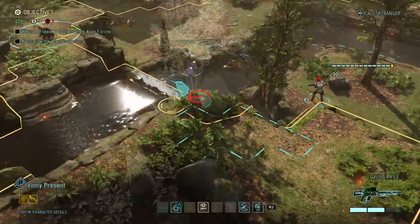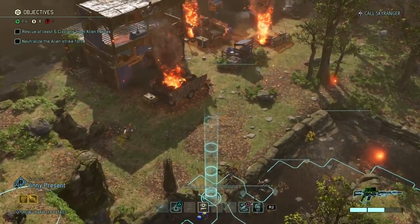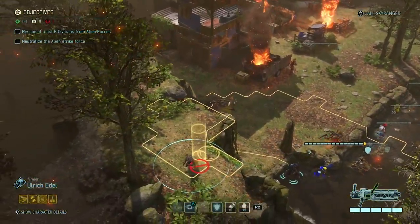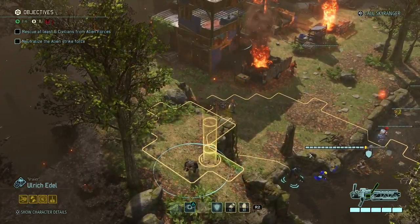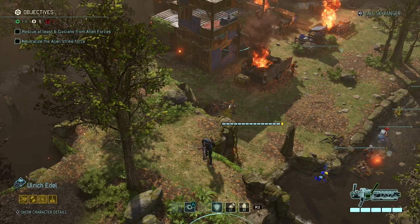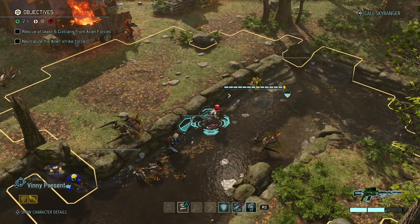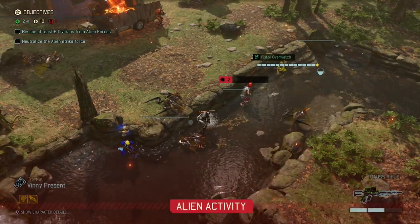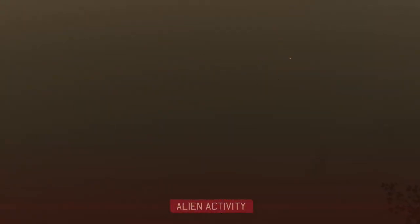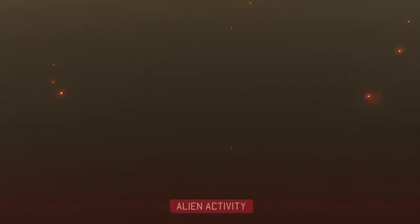He ran away, so I might assume he's not a faceless. He's in a pretty good position over there, so I might pull Vinny closer for another overwatch shot. We killed five enemies; there were eleven on the board, so we're still looking at six enemies. The more civilians I can save now, the better. The chrysalid poison is apparently pretty heavy — I hope that wears off. They missed on the civilian — that is really good, they don't often miss on civilians.